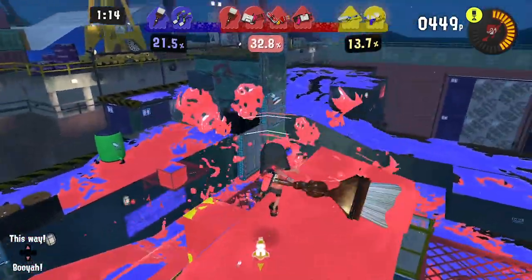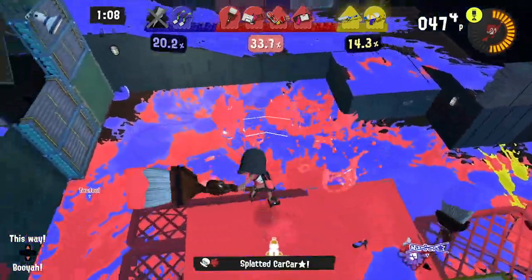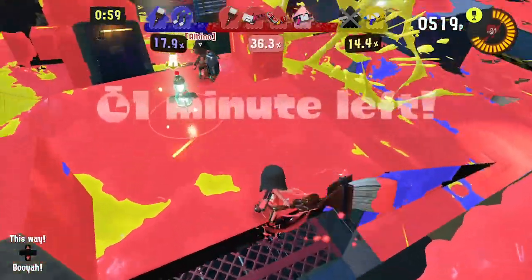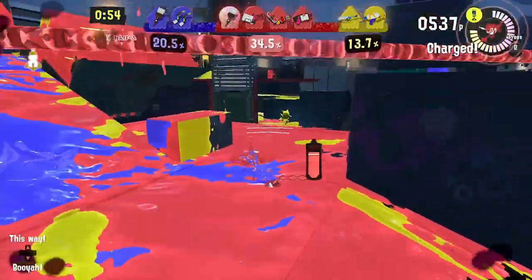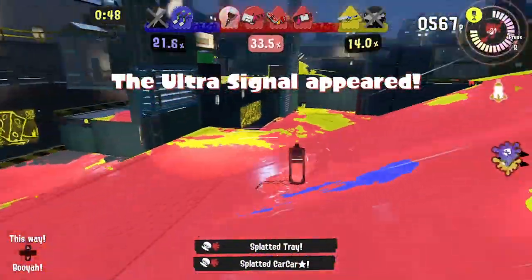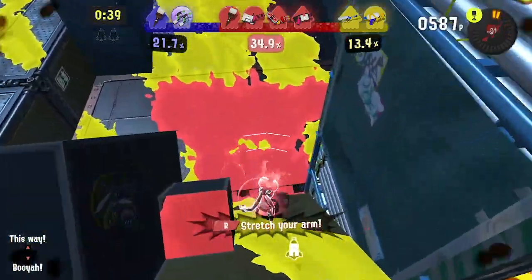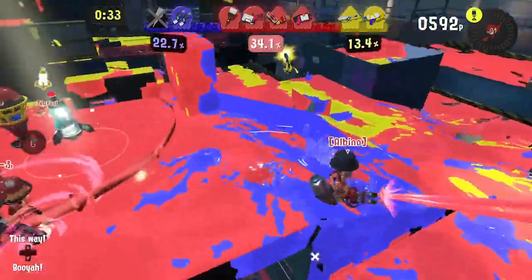Now say one team manages to reach the ultra signal and capture it — you may be thinking it's best to go and paint the turf that they're given as a result of the capture. Don't. There's no reason to attempt to outpaint it, as it's likely going to be different on every map, but in the Testfire a bunch of big sprinklers appeared and there's no way to truly outpaint them. Instead, you should be putting more focus onto the team that didn't capture. This could involve moving and pushing your advantage into that enemy team. Once the signal has been taken, there's less defense needed in mid, and if the team repeat captures, the sprinklers or other gimmicks become more prevalent, and the turf they'd get would still be less than if you'd just taken over the entire enemy base and kept mid control.